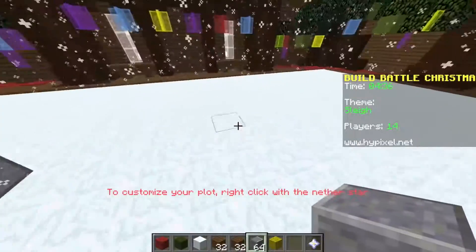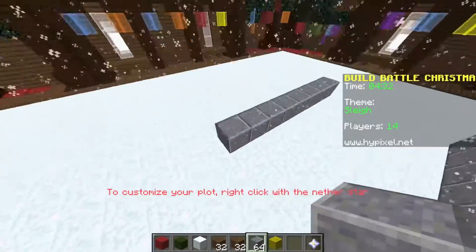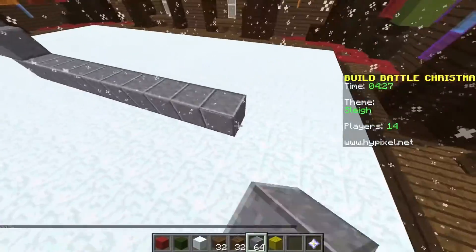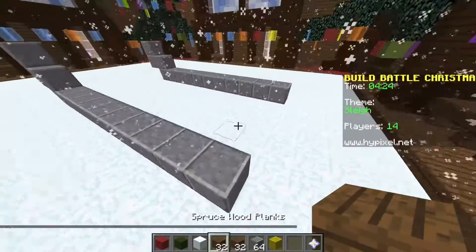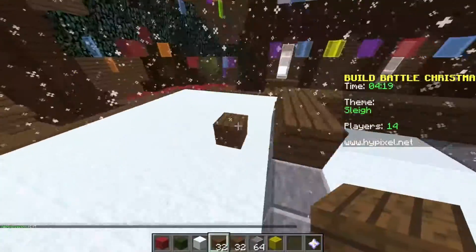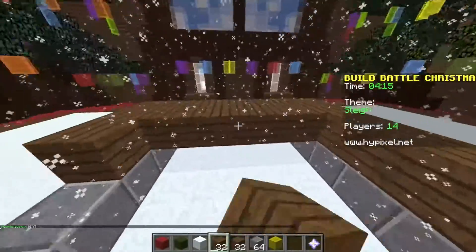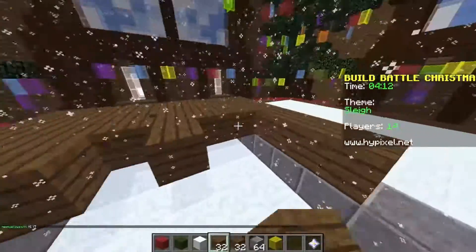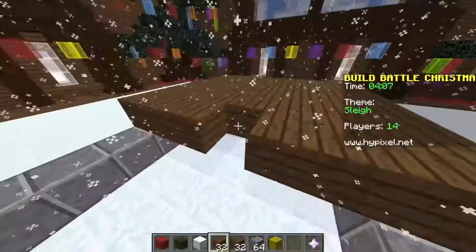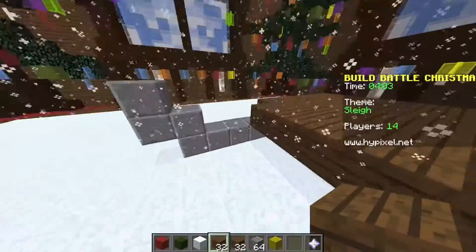I'm going to do a big sleigh with perhaps a Santa Claus inside, and I don't know if I'm going to have time to do a reindeer or not. It's kind of nice how it's already snowing because snow works perfect for the Christmas theme. If you guys look in the mini games, they have a little section that says Xmas themed build battle.